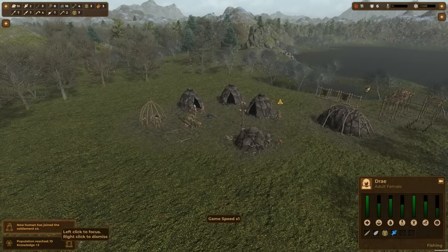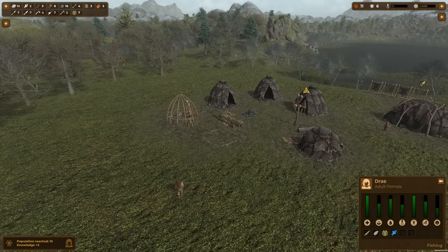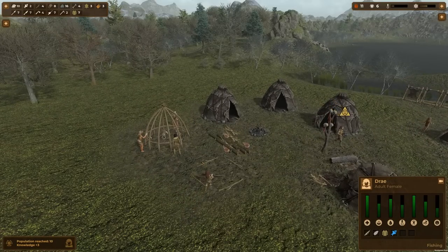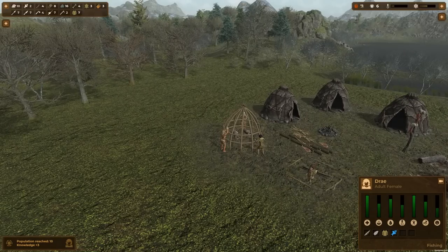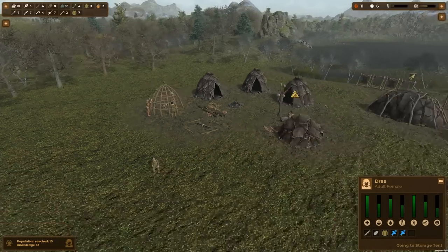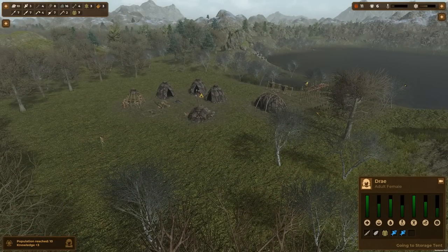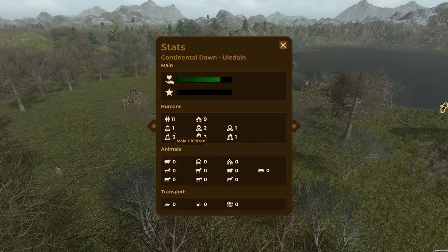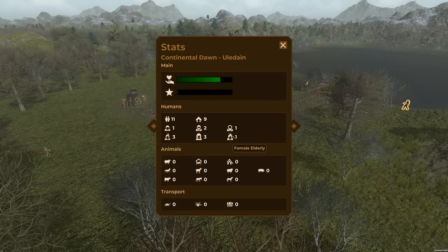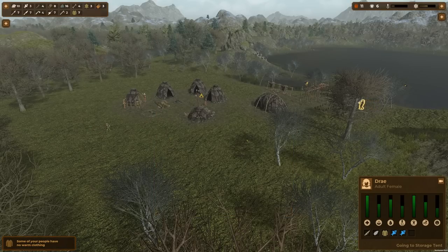New human has joined the settlement — times four! As far as I can tell they don't get born into the colony, which I'm not a super big fan of. Luckily we are building that tent because we're actually overpopulated by two. We went from about five adults — we have four children out of eleven, so actually only five adults plus two elders. An elderly lady walked into town with a bunch of children — wonderful, that's just what we need.